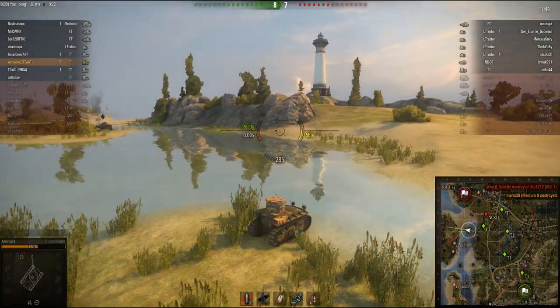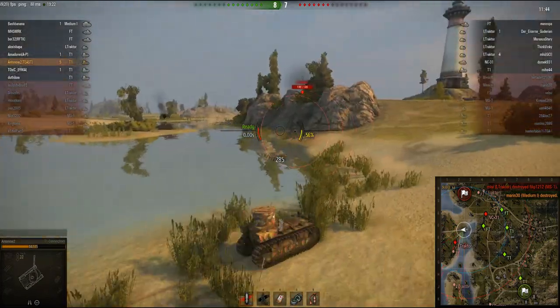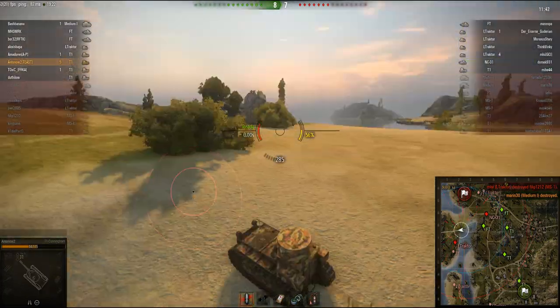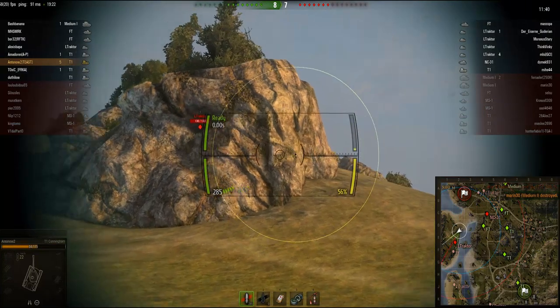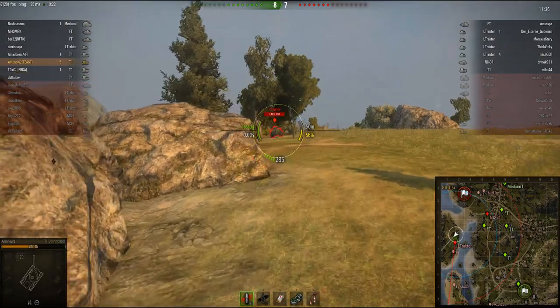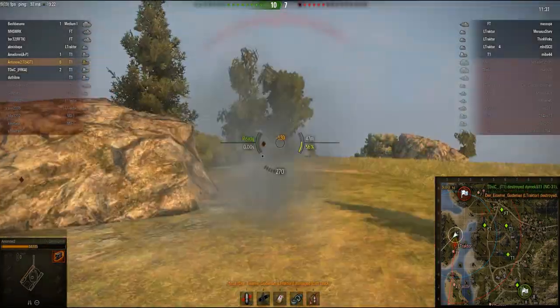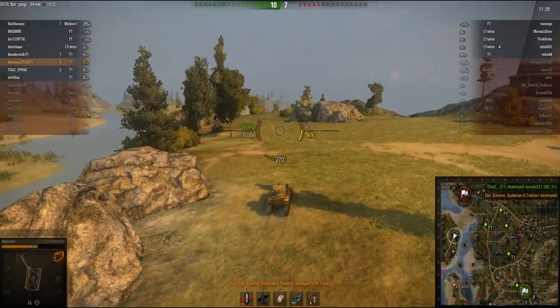And that's our 5th kill, and there's still a lot of enemies to get. There's an NC-31 but I want to get the LOL tractor really. A lot of people say the LOL tractor is the best tier 1 tank, but I think the T1 is better, just because of this machine gun. Oh god, he's looking my way — won't be looking anywhere for long. 6th kill. Okay, this is getting good.